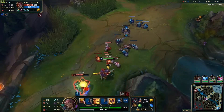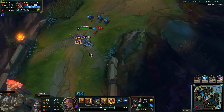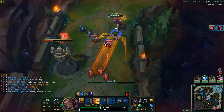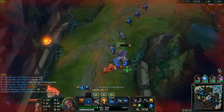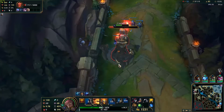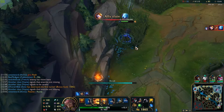At least I got enough gold for Black Cleaver now — I'm so strong. By now I'm so far ahead of this Darius and I haven't even finished my build yet. I don't know why he would use Flash like that, it's just a waste. I just ran him down. Oh my god, this is so broken. I can get the first turret — yeah, I gotta go for first turret.